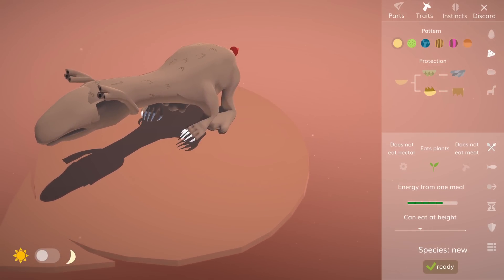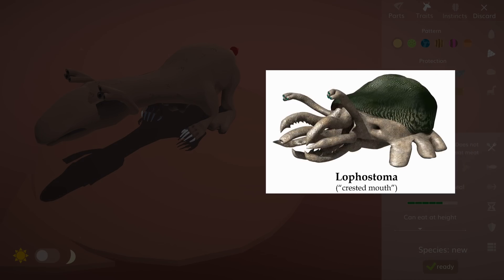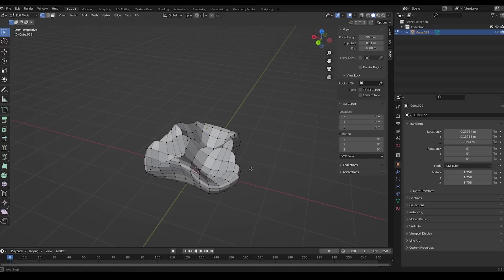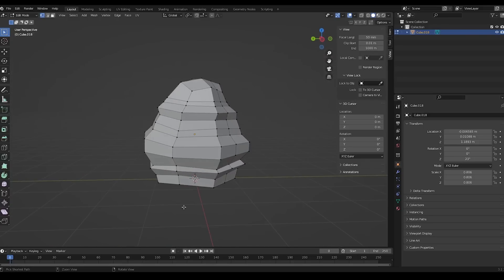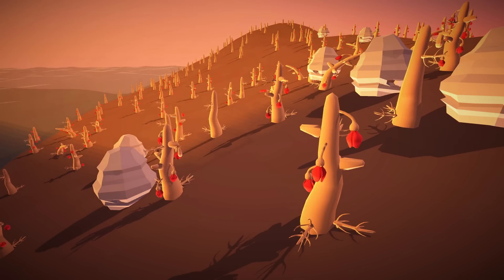As a side note, these eyes are also new, and a tribute to speculative evolution YouTuber Biblaridion. The third and final nest type is made of wax, inspired by bees and wasps, and can only be made by animals that eat nectar. This means that you will most likely only see this nest type evolve in a world where flowers have emerged first, which is an idea I kinda like.